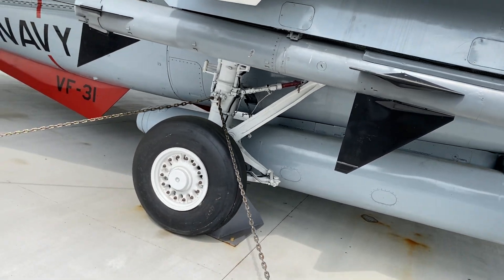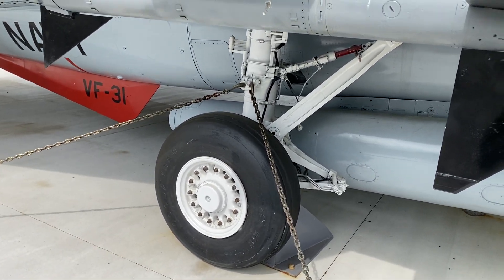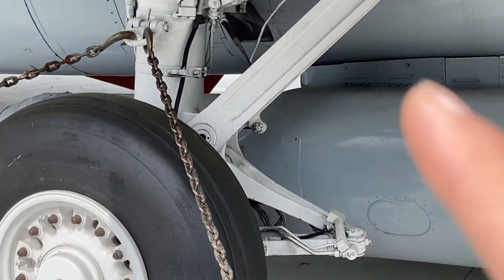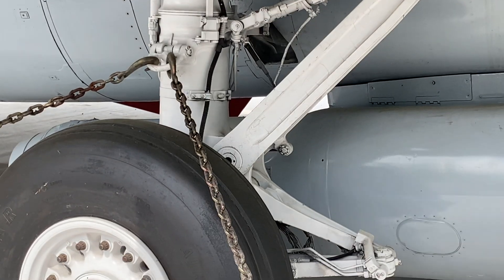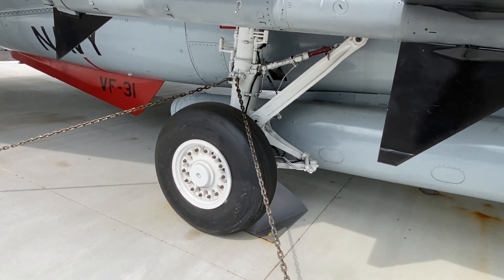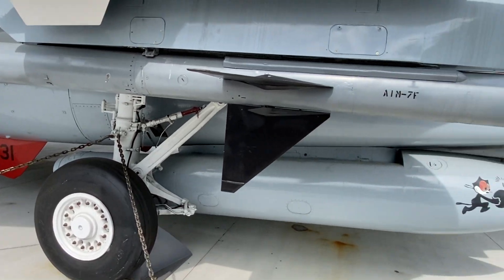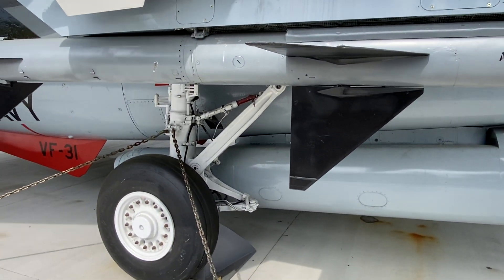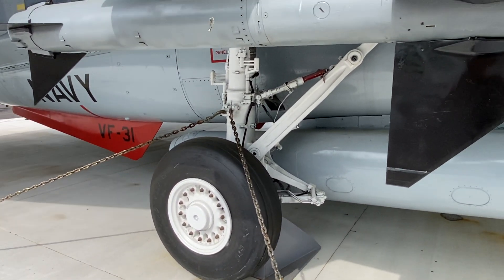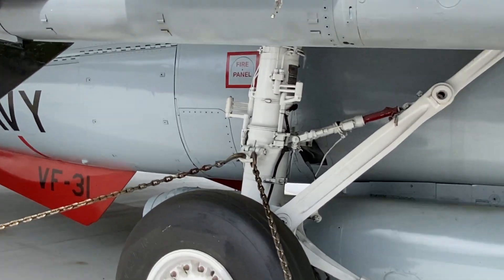Now the landing gear — let me zoom in right over here. You see right there, there is like a hook that can catch with an anchor to make this landing gear more sturdy. Remember, you're landing this many tons of aircraft onto a carrier, and the pilot has to hit full throttle on the way down, so the landing gear needs to support a lot of weight.